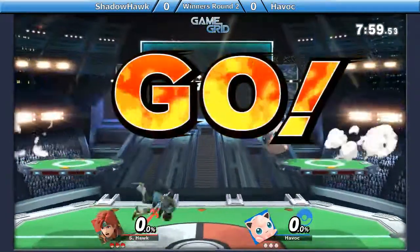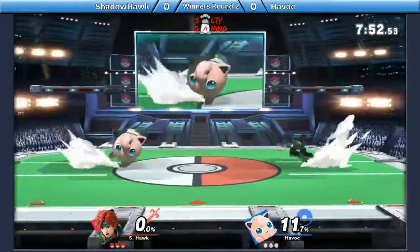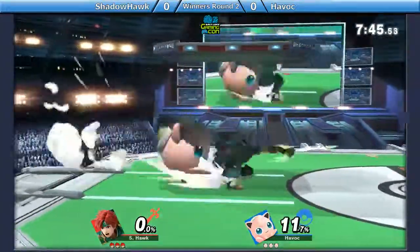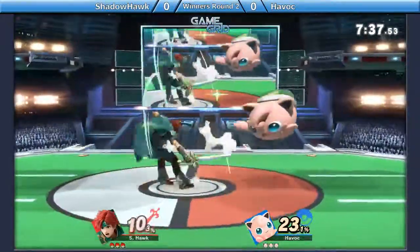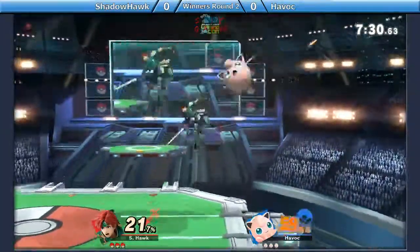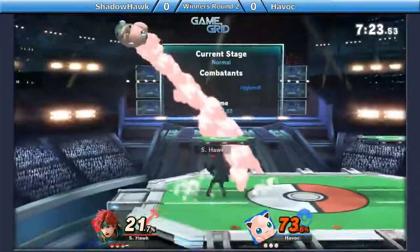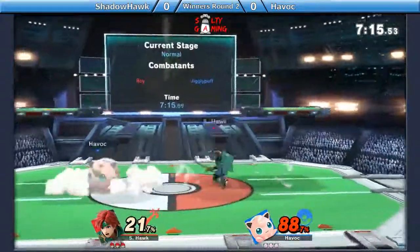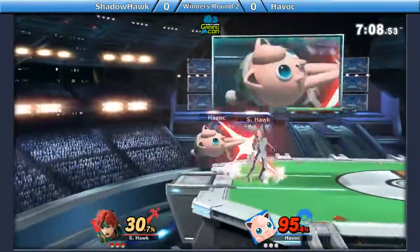Shadowhawk flanked Roy now in movement. A lot of just neutral play here. Shadowhawk is kind of dash dancing around, waiting for his opening. Havoc playing super defensively, knowing how light Jigglypuff is, not one to really get hit with these Roy shenanigans. Shadowhawk's doing a good job just trying to play safe, going for that tilt.